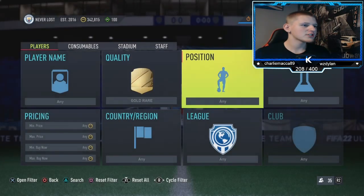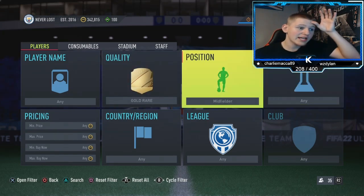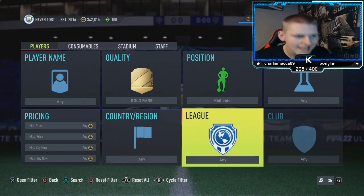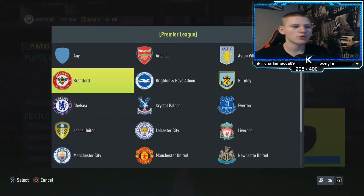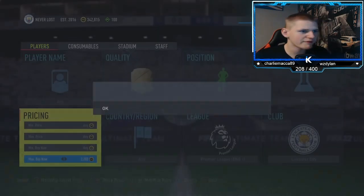Starting off with the first method: go down to gold rare, position midfielder, chem style any, nation any, league Premier League, and club Leicester City. Then you'll want to find the buy now price.